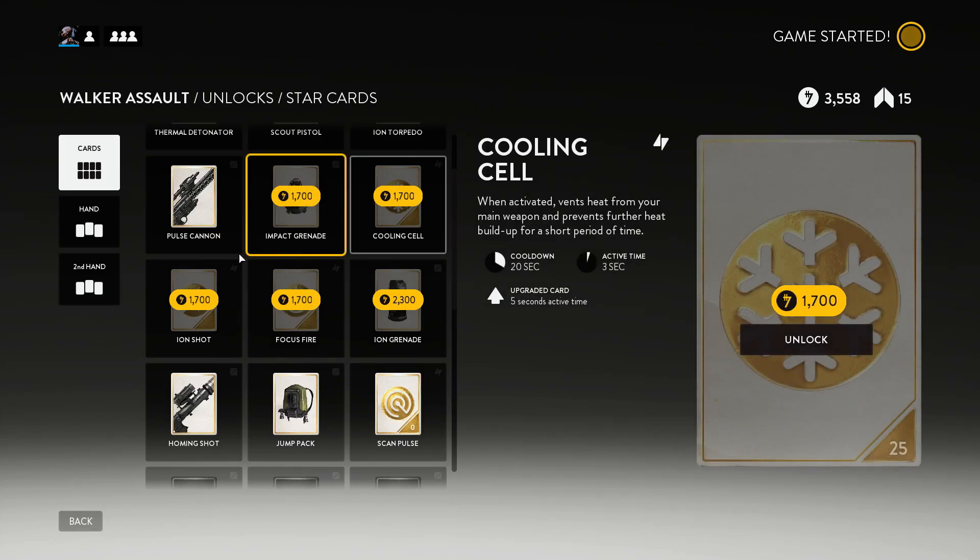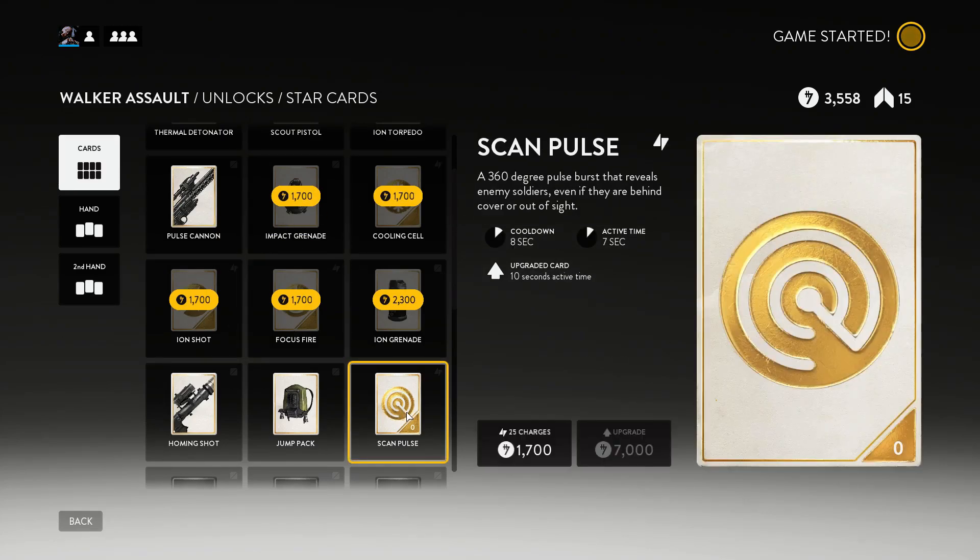Cooling Cells, Ion Shot, Focus Fire, Scan Pulse — these are all charges, so you can grind more charges, or you can pick them up randomly throughout the battlefield. You'll maybe find three charges every match, and you can't really stockpile them — they're consumable. So this is a perpetual money pit.